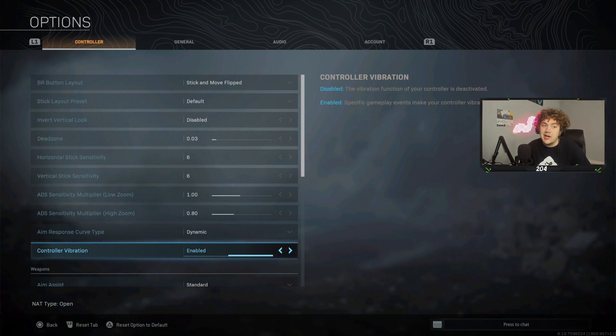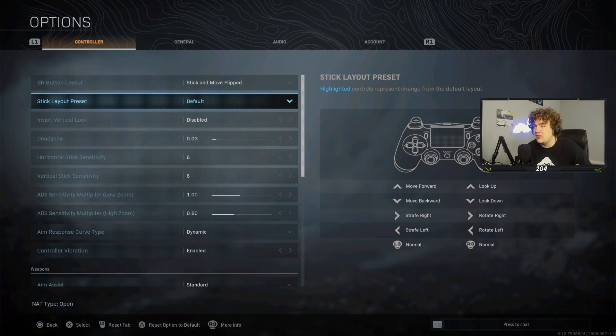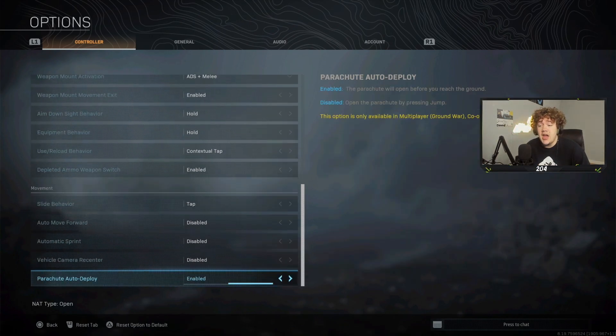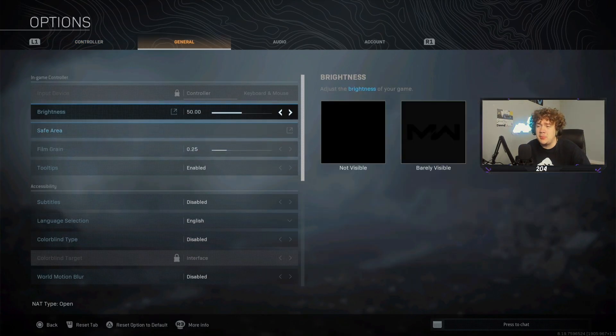I play with controller vibration on — I know that's weird, but I do. For aim assist I use standard. For button layout I use Stick and Move Flip, which means I jump by clicking in my right stick. I also use digital triggers, so I shoot with my triggers. It helps me control recoil more, which is strange but it works for me.